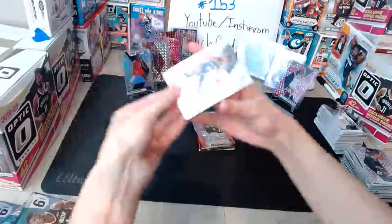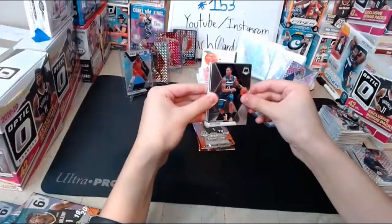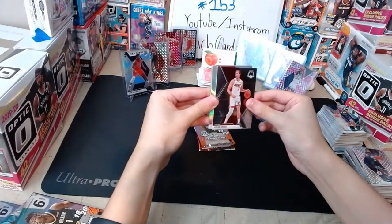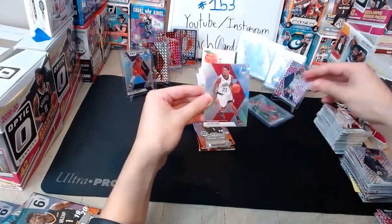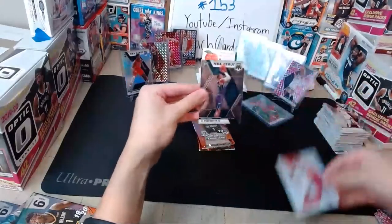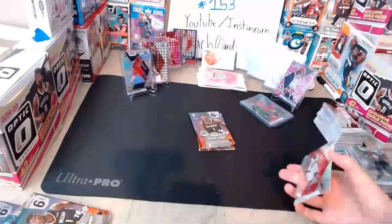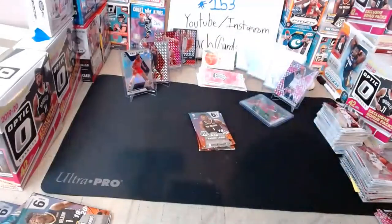Next pack: Patty Mills for the Spurs, Jeff Teague for the Timberwolves, Nicolas Batum for the Hornets, Goran Dragic for the Heat, Lou Williams silver for the Clippers — nice base silver there — and PJ Washington Jr rookie for the Hornets. Hornets getting a nice rookie, Clippers getting a nice silver. Always glad to get silvers — pretty nice looking cards.